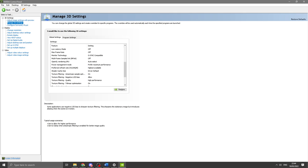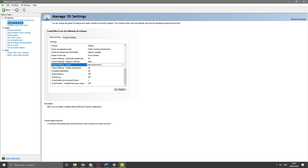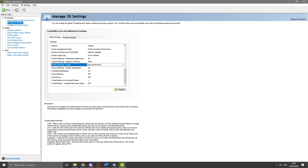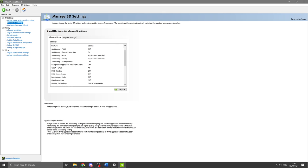I have the shader cache size set to default, texture filtering quality set to high performance — you can use performance but squeeze out all the frames you can. Threaded optimization on — this takes advantage of all your CPU cores. Triple buffering off, V-sync off, no pre-rendered frames. Pretty much everything off, everything set to max or high performance where you can, to squeeze every bit of performance out of your graphics card.